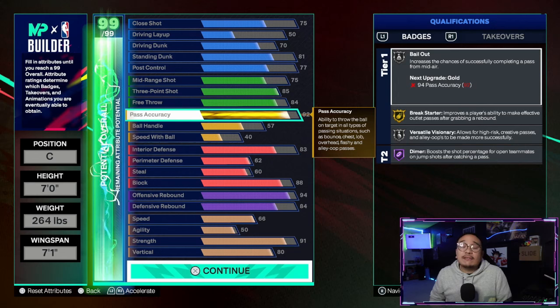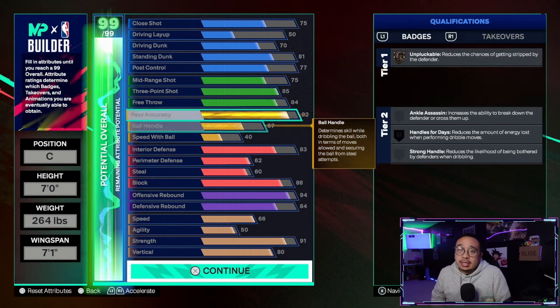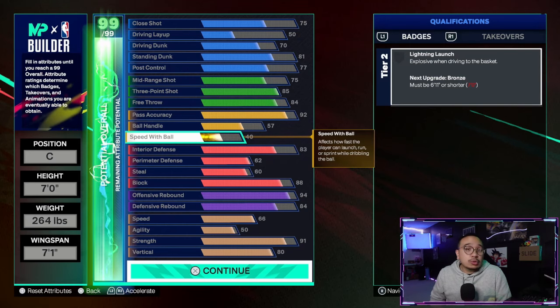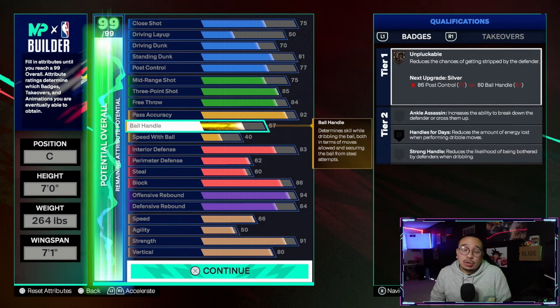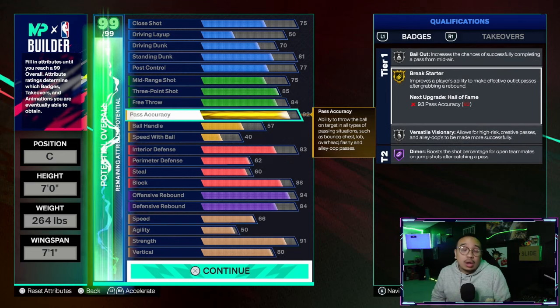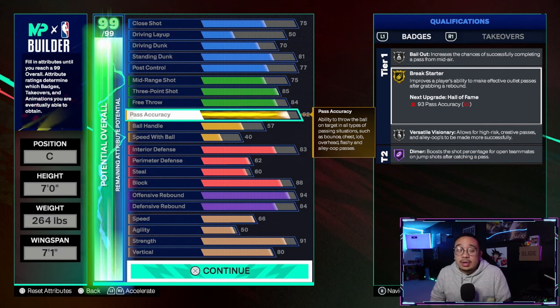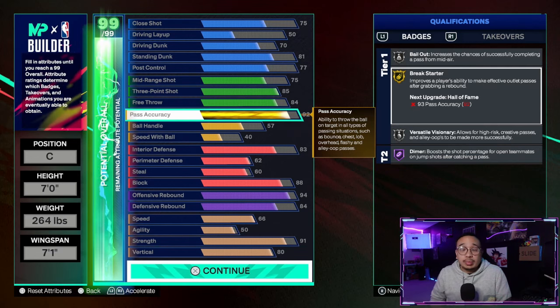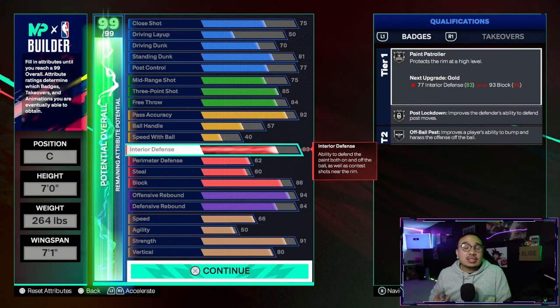For your playmaking: 92 pass accuracy, 57 ball handle, and 40 speed with ball. The 40 speed with ball gets you the normal dribble style, and 40 ball handle gets you all the normal dribble animations. Now, this 92 pass accuracy — you need 93 for hall of fame break starter. The plus-one cap breaker you get at level 40 season two rewards is where you'll put it to hit that hall of fame break starter.